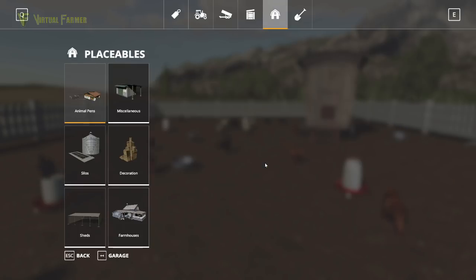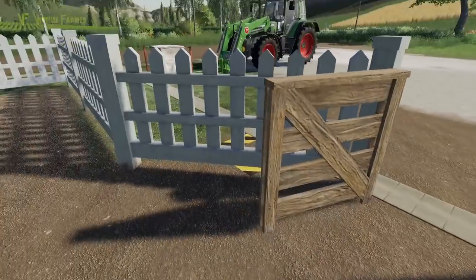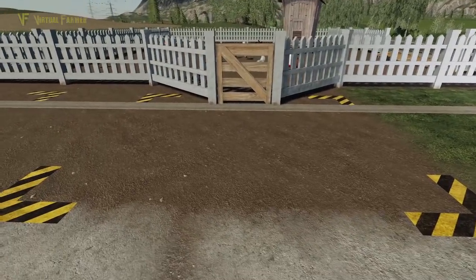We have placed one of the smaller coops here, and if I come out of the gate — this is a nice feature — you've got an opening and closing gate. You've also got your loading and unloading area here.